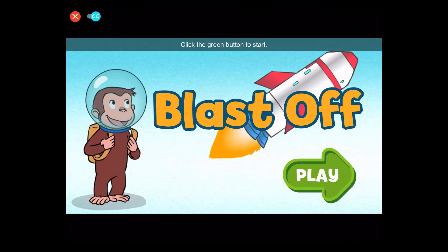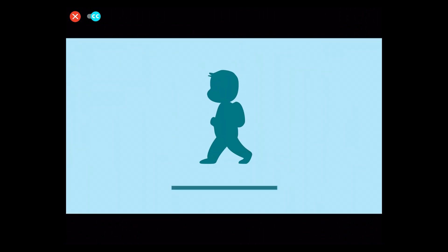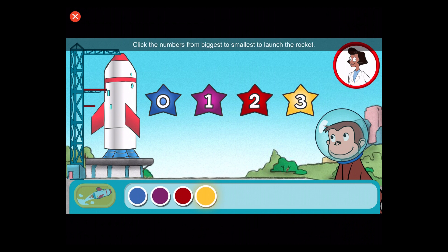Click the green button to start. Hi, I'm Professor Wiseman. Let's play. We need to count down. Click the numbers from biggest to smallest to launch the rocket.